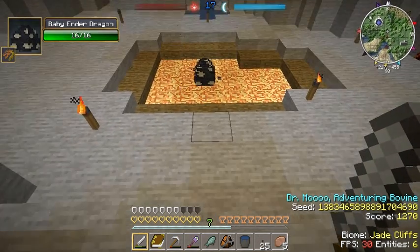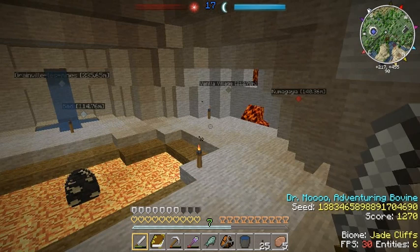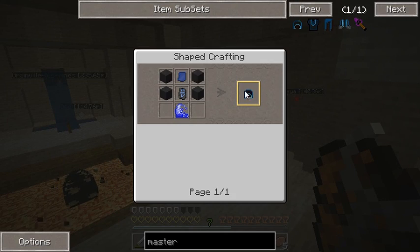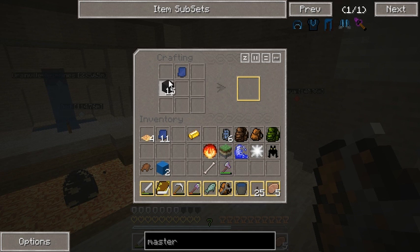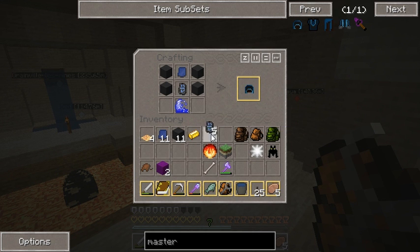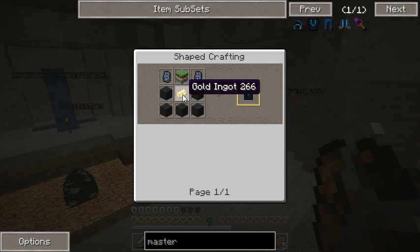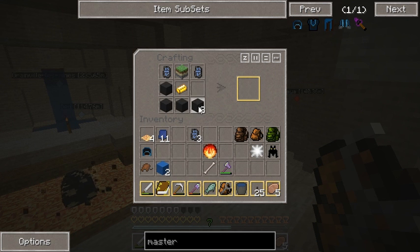We've got some components here for Master's Armor, so maybe I will just go like this and we'll keep an eye on him while we work on these. Blue on top, a couple of these, and then the rune and water. There we go - Master's Hood. Armor is five, gold in the middle, and then earth. Man, I can hardly wait for that little guy to hatch. Come on, any time now.